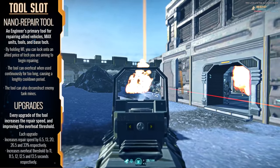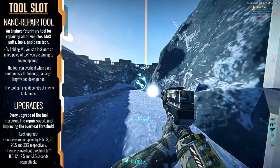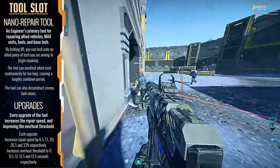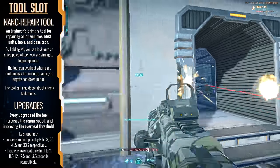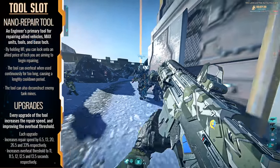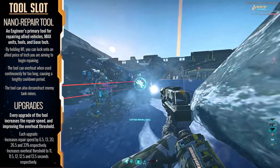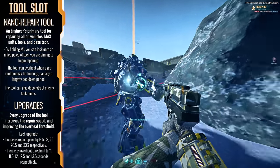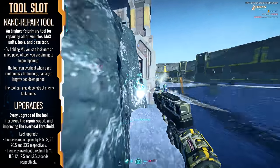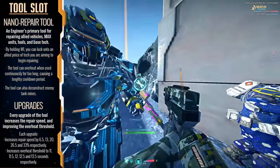Just keep in mind that the device can be overheated and will result in a lengthy cooldown period if you do this. Each level of upgrade increases the speed at which you can repair an item and also increases the overheat threshold. One additional thing the tool can do is deconstruct enemy tank mines. Normally I just shoot tank mines as it's a bit faster, but there are times where that can kill half a platoon sitting on a capture point, so sometimes it's better to properly deconstruct them.